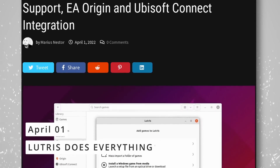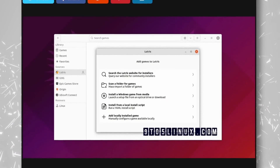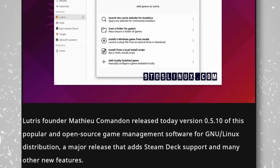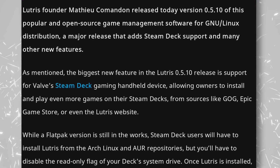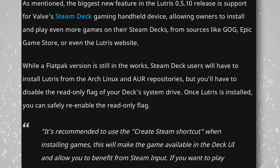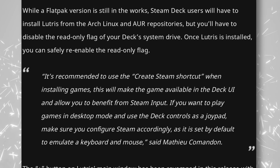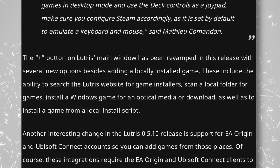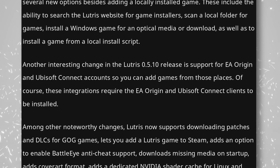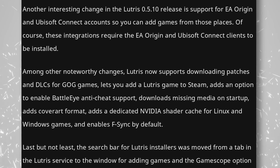Lutris gets even better with the new 0.5.10 release. The big update for Steam Deck owners is Steam Deck support — unfortunately it's still not available as a Flatpak, although the developer is working on it. If you manage to bypass the read-only protection of the system and are okay with reinstalling Lutris after each Steam Deck update, you can get it from the AUR. Adding a new title now brings a new wizard window with a lot of options to streamline adding your games to the library, and there is now support for Origin and Ubisoft Connect, just like Lutris already works with the Epic Games Store. You'll also be able to enable Battle.net support, download patches and DLC for GOG games, and F-Sync will be enabled by default.